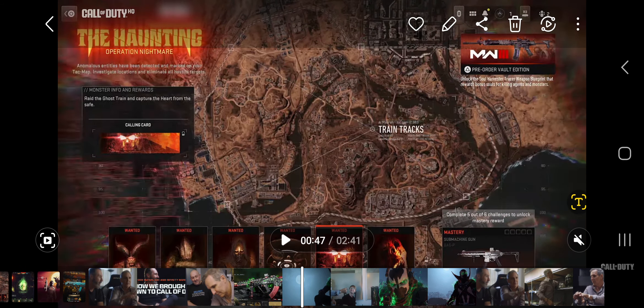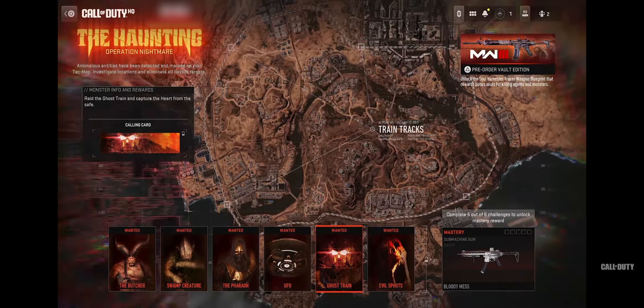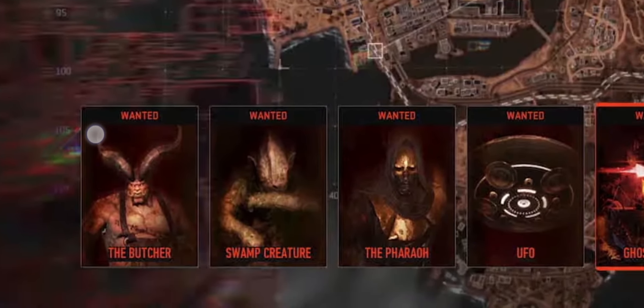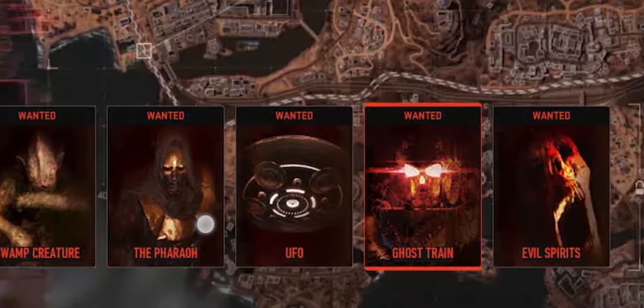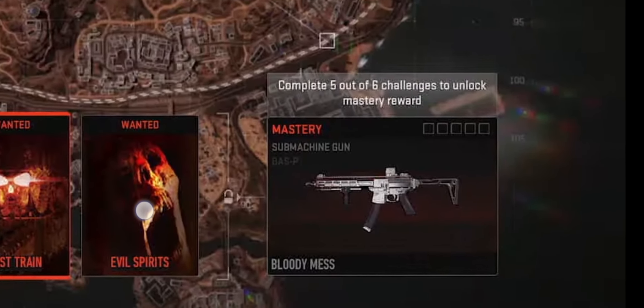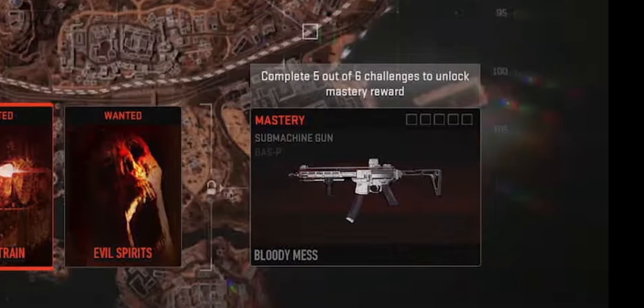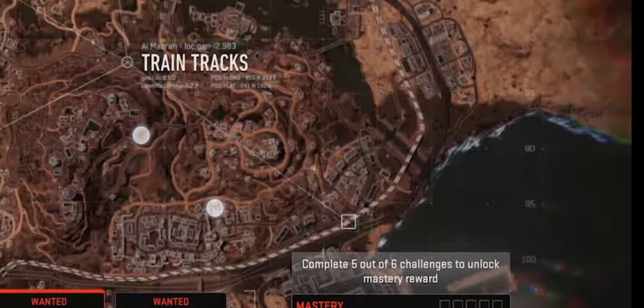You'll come across an image of Al-Masra and this is part of the Haunting Operation Nightmare in Warzone. There are six different skins allegedly wanted: the Butcher, the Swamp Creature, the Pharaoh, a UFO, a Ghost Train, and Evil Spirits. Complete five of the six challenges to unlock the mastery reward, which appears to be the MP5 SD — though don't quote me on that.